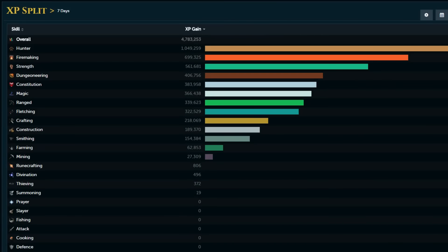Here we go — the final recap. It's still like the first day of the weekend so I've got lots of gains to make still, but I'm pretty much done with what I wanted to do. Here's why I gained 4.7 mil XP total, thanks to RuneMetrics: 1 million Hunter, 700k Firemaking, 561k Strength, 406k Dungeoneering, 383k HP, 366k Magic, 339k Range, 322k Fletching, 218k Crafting, 189k Construction, 154k Smithing, 62k Farming, 27k Mining. Like the video if you liked it, subscribe if you want to see more. Tell me in the comments what you guys did for Double XP Weekend — hope you've been enjoying my daily videos. I really appreciate all the support. Love you all, have a good day, see you next time.